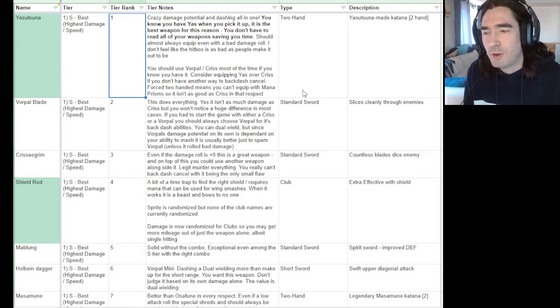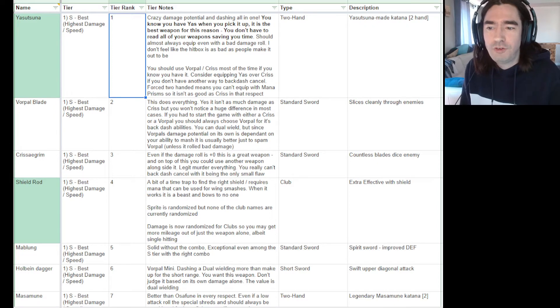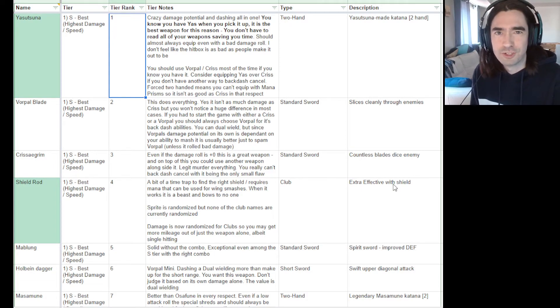Chrysogriam objectively does the best damage — even if the attack roll is zero it's still the best weapon because it hits so fast. The problem in item stat randomization is you won't know you have it when you pick it up. You wouldn't believe how often people play rando without realizing they had a Chrysogriam. It's great if you know you have it — even with low damage it's probably still your best damaging weapon. But you cannot backdash cancel with it effectively; it's actually slower, don't do it.